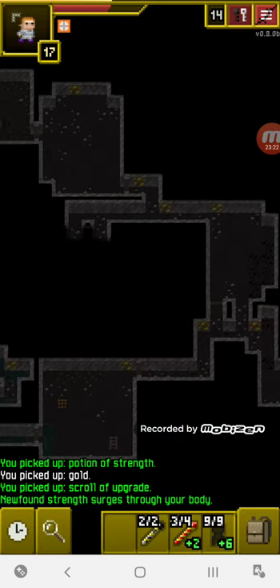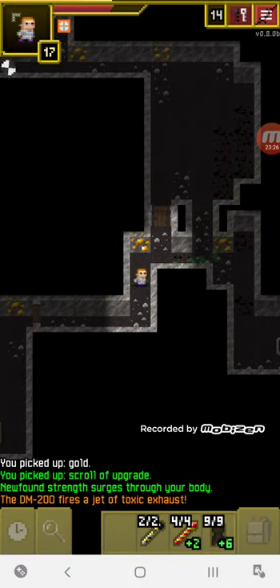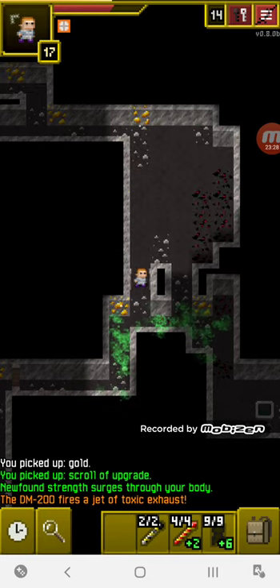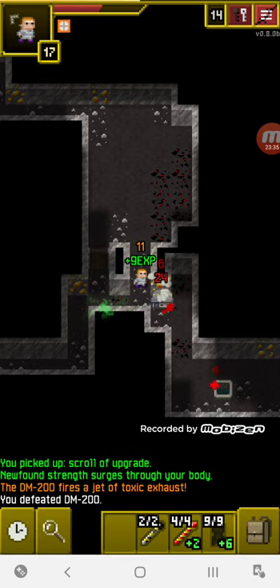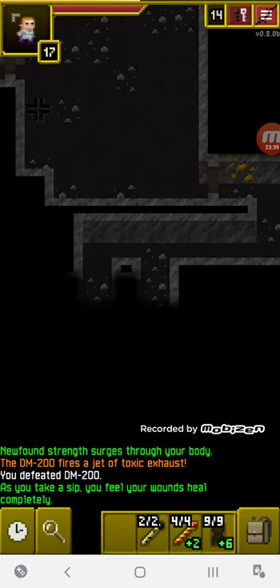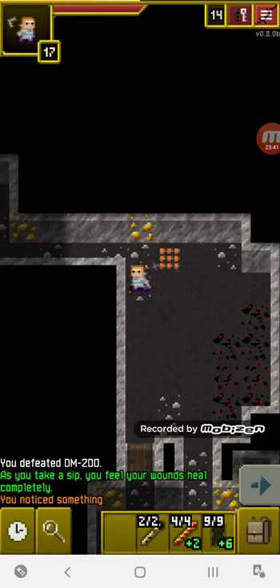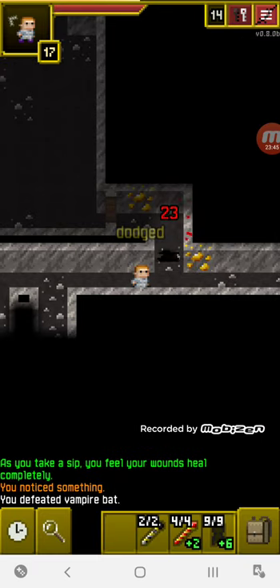Now I think we're ready for the boss. We're going to satisfy our hunger and heal at the well of health. The DM-200 is going to be annoying, but I'm just going to outrun it. As long as I don't officially die we're fine. Full health — and I forgot to explore this area.